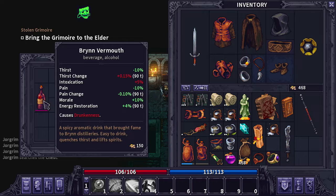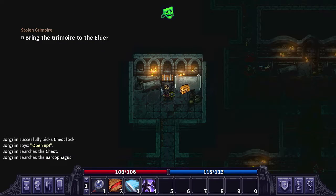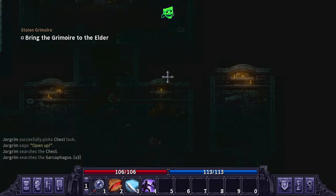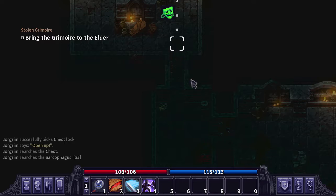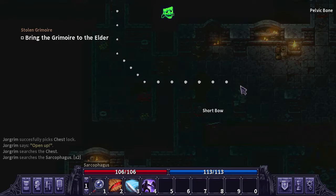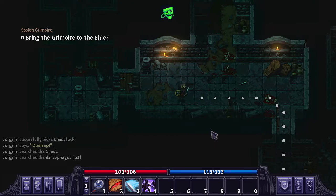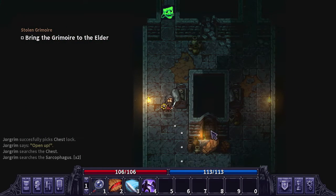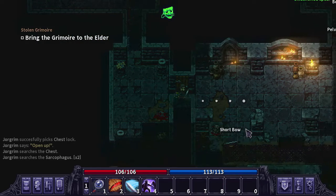Let's go ahead and take that with us for right now, though we're probably going to end up dropping it since we're very limited on space. Most of the sarcophaguses so far have been empty — just a bunch of bones. I don't know if I should be taking the bones because they don't really sell for a whole lot, and I don't know if grinding them into bone dust sells for a decent amount either. It's probably just some sort of potion ingredient.